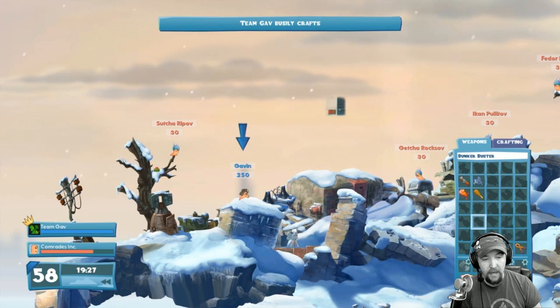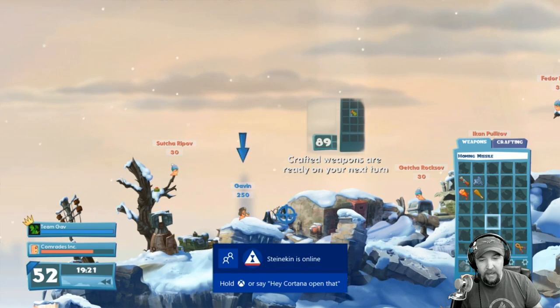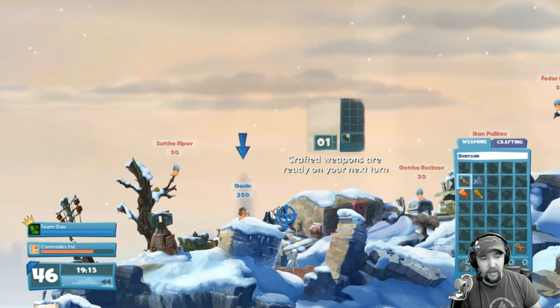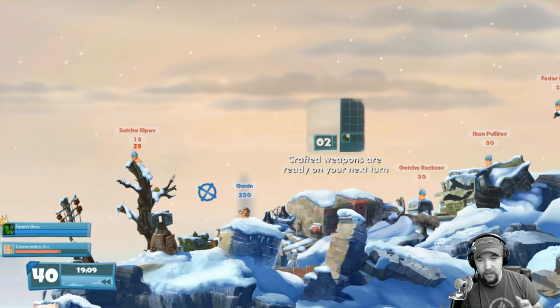Let's do the mega buster. I'm going to click on that and it's going to start crafting right now. Now I can just take my turn. If I go to crafting, you can see it's not available there. So I'm going to select the shotgun and shoot this guy in the face right there, just like that.